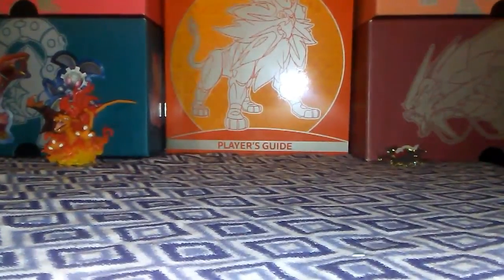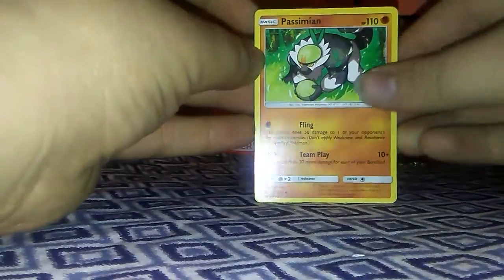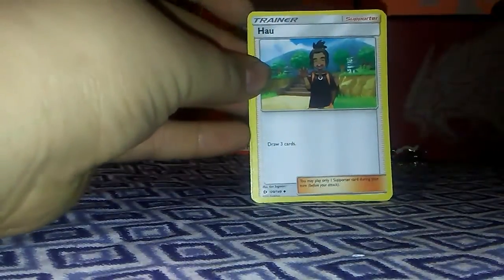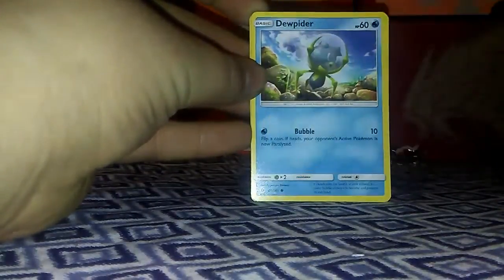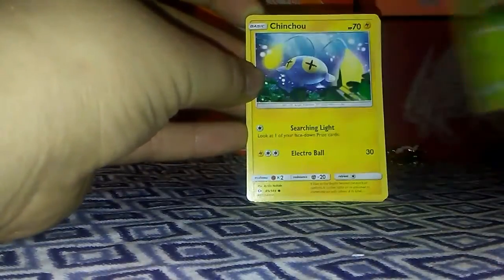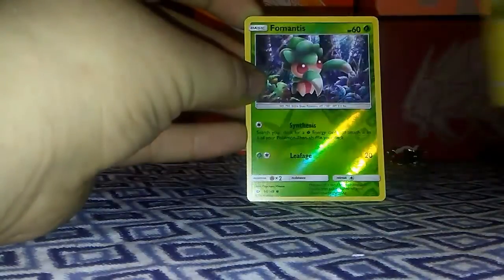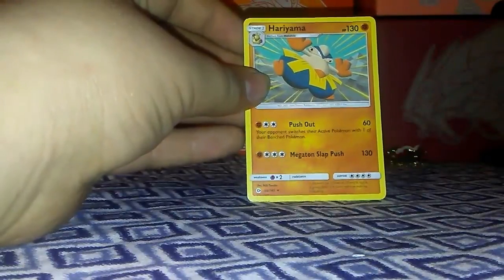That's about the second pack. So I'll keep this code. One, two, three, four, put it in the front. We have a Water-type Energy, a Passimian, a Hyuu, a Pinsir, an Eevee, a Dupider, a Poliwhirl, a Paras, a Chinchino, a Reverse Holo Formantis, and the rare is a Hariyama.